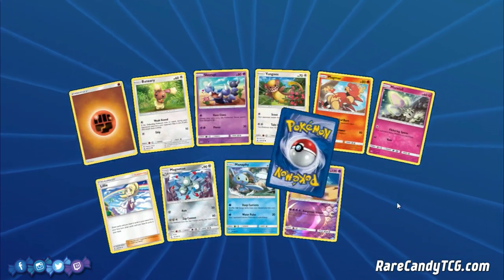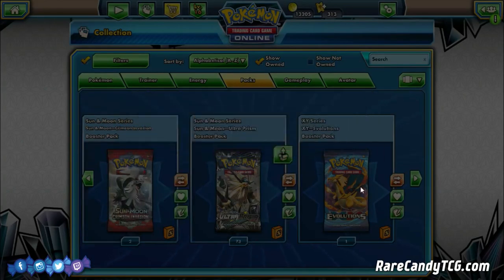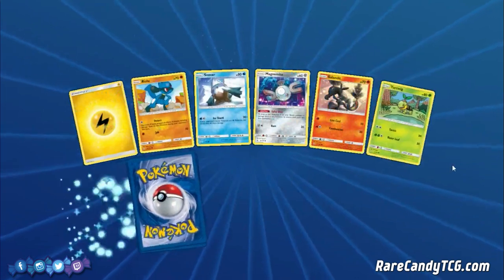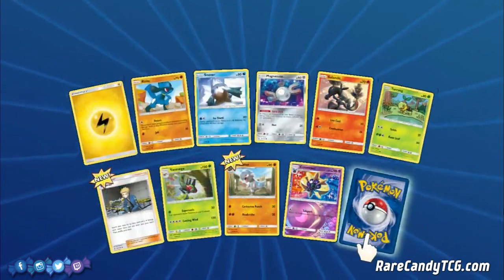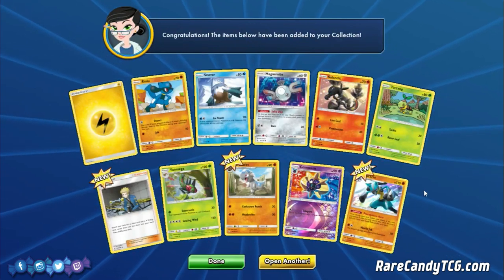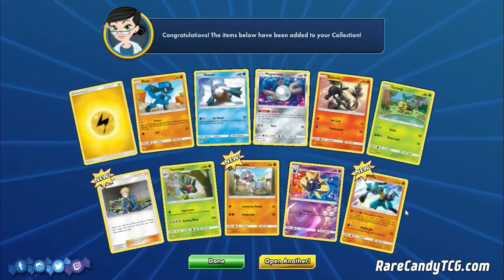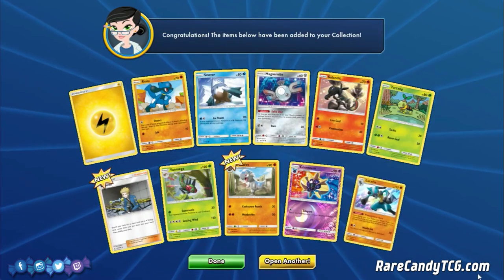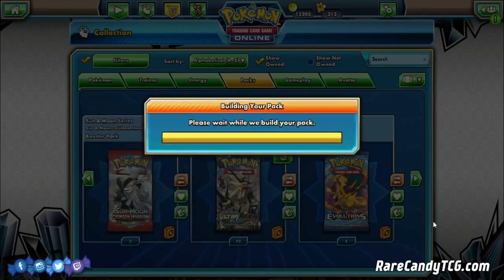We have Drapion — nothing too crazy there. Riolu — it would be nice to get some Lucarios. And speak of the devil — we got Riolu and our Lucario! I have one from my pre-release code I redeemed on here, so I wouldn't mind maybe one more to make sure we have three. I think that's a solid number — probably don't need more than that.